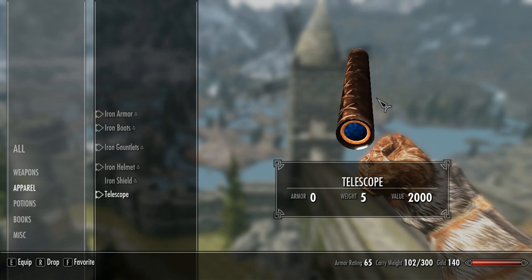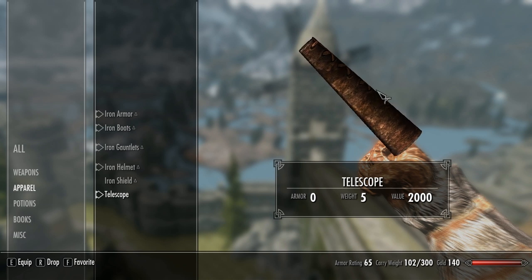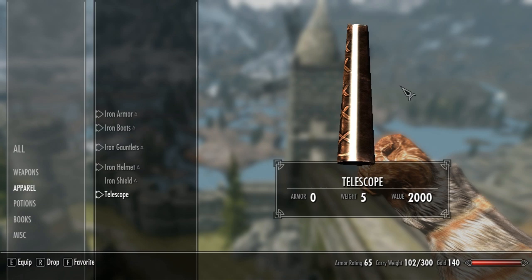To get the telescope you'll have to craft it at any forge. The ingredients needed correspond to different pieces of the telescope. You'll need one flawless diamond for the main lens, a diamond for the secondary lens, one gold ingot for the lens frames, some leather for the case and some leather strips for the stitching that you see on it.